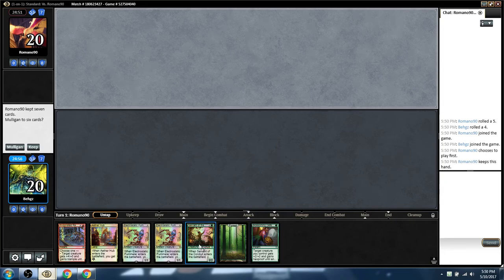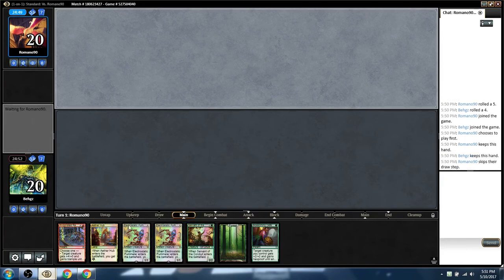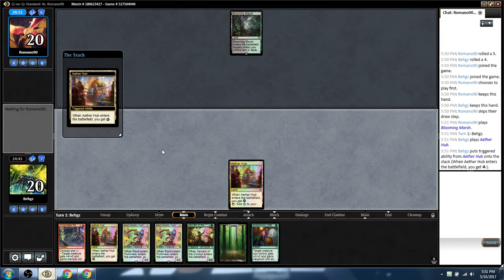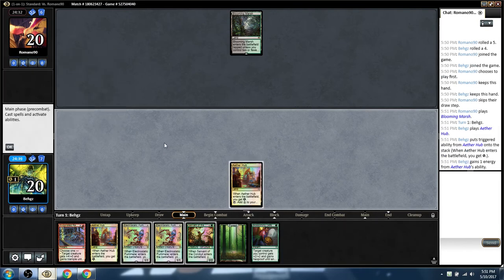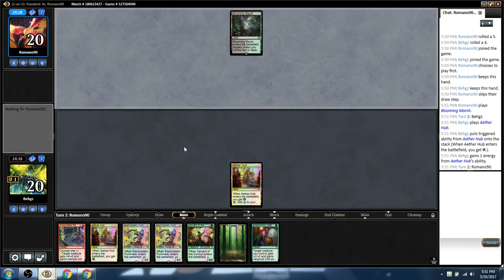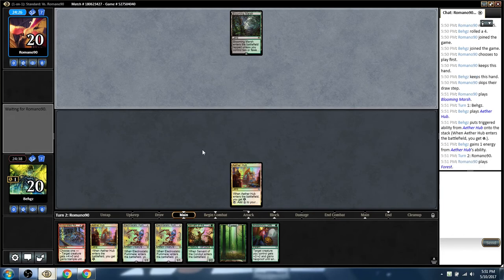Beggs here with green-red energy combo in Standard. Looks okay on the draw. Got energy, pummelers, pump, protection. Servant in case we draw Hydra or Glorybringers and pump it out a turn early. Let's see what we can do. We have one Game Trail in the deck, so I could sandbag the forest in my hand in case I happen to draw it. Odds are we're just going to draw more forests and mountains though, so not really a big deal. I'm trying to get that elusive turn 4 win — that's what I'm going for.